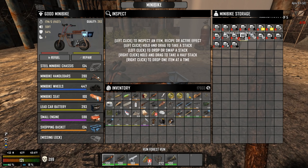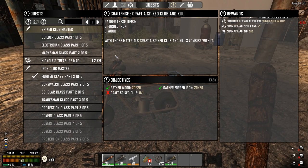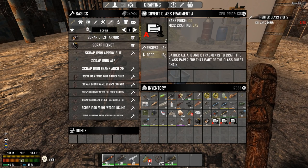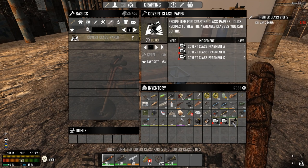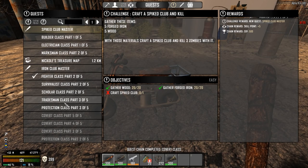Covert is here, there, and there. Do we have to craft them into something? Gather covert class papers — craft covert class papers. Okay, so we've got to craft these. There we go. Look at this — covert class! And we got the covert class vending machine. Covert class is now done.